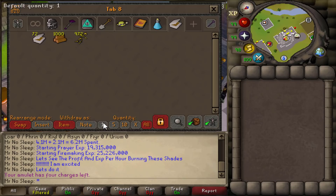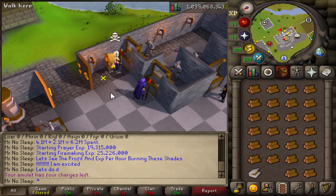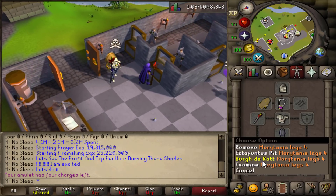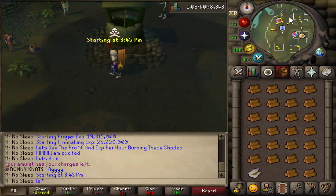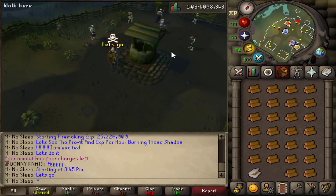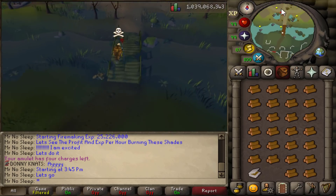For my inventory I always needed a tinderbox to set fire to the remains, and later in the video I brought a crafting cape for quick banking. For the most part I was using a ring of dueling or a charged glory just to save inventory space. One thing I wish I'd done earlier was turn off group XP.